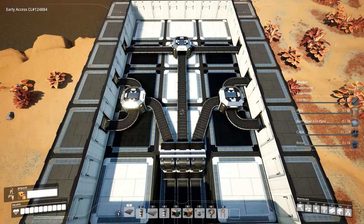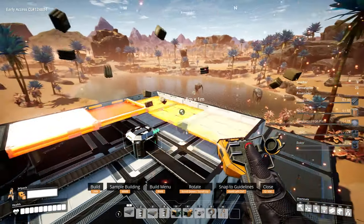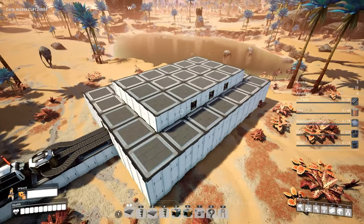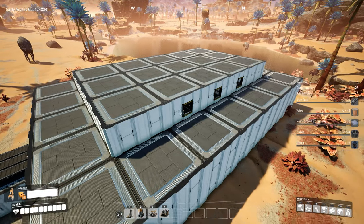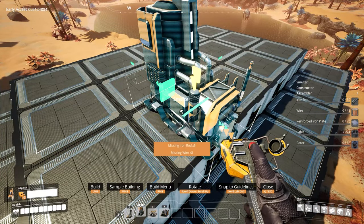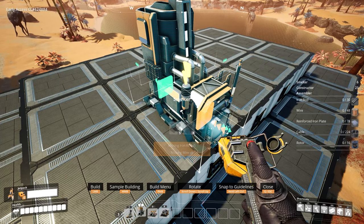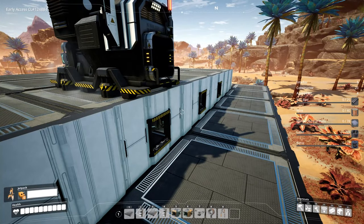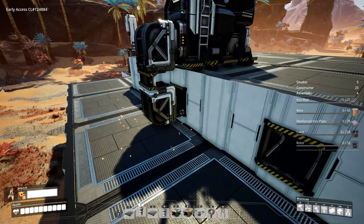With that distribution done, we go ahead and enclose all of this with some eight-by-one foundations — and now we have our base structure. Next up is placing our smelters. When placing these above the walls, you want to make sure the smelter is hanging over by one meter, so that the input of the smelter is just barely over the edge. That way when we place our lifts they will snap directly to the walls below with no additional belt work necessary.